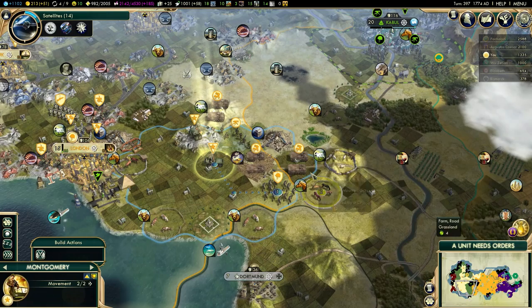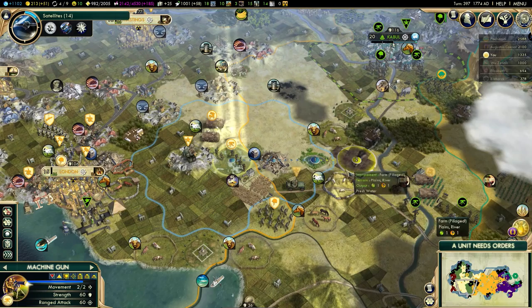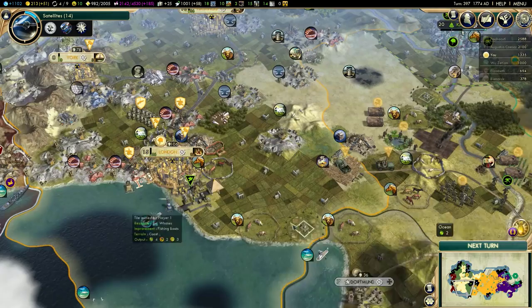I'm still going to send my units east. Even if I don't end up attacking the Romans, I want to have that option available. So if I decide to do it later, I want to have my units ready and waiting without having to move them all across the entire Pangea. But other than that, I am focusing on actually winning this game now.